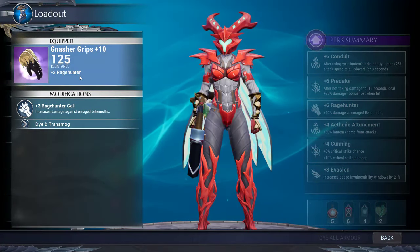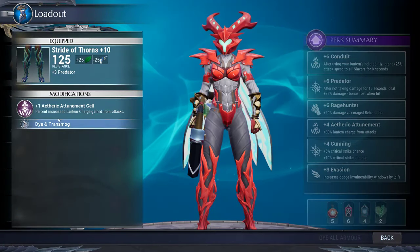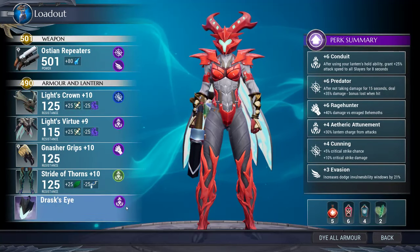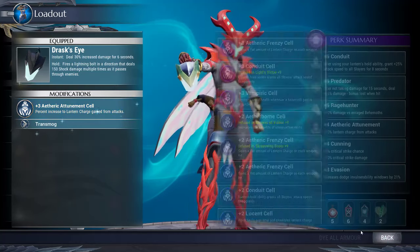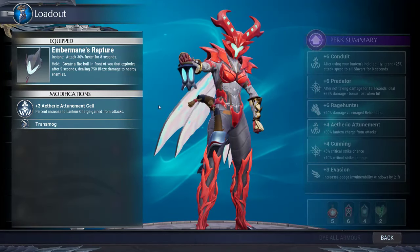Another armor piece has +3 rage hunter and another +3 rage hunter on it. I have nasher's grips obviously, with a +3 predator cell and +3 aetheric attunement. Another piece also has +3 aetheric attunement. Run the ember main lantern for attack speed with the repeaters.